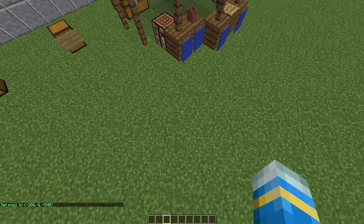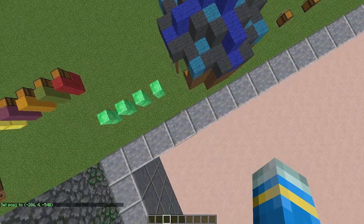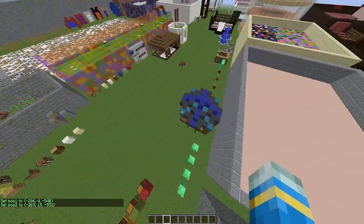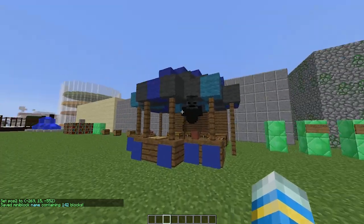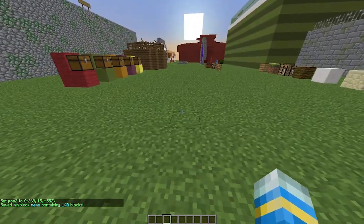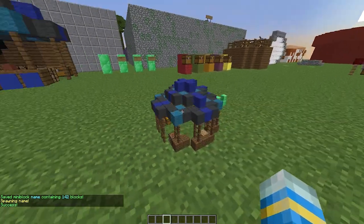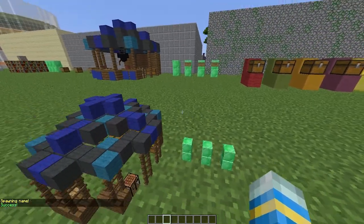To use the plugin, it's very similar to WorldEdit. In the bottom corner do 'mini pos1', then at the top corner do 'mini pos2'. Then we need to save it: 'mini save' and then the name — I'm just going to call it 'name'. Then go ahead and do 'mini spawn' and there we go.